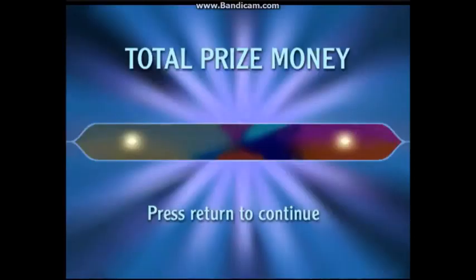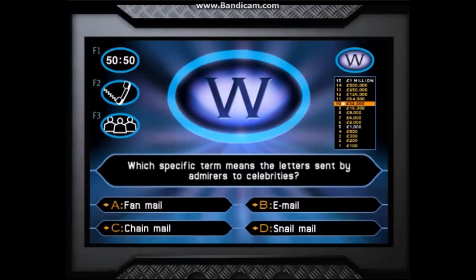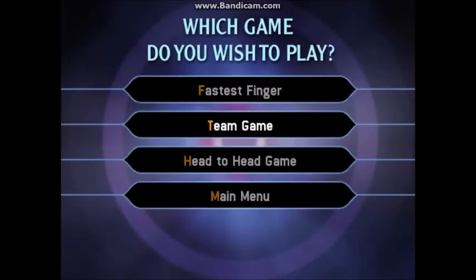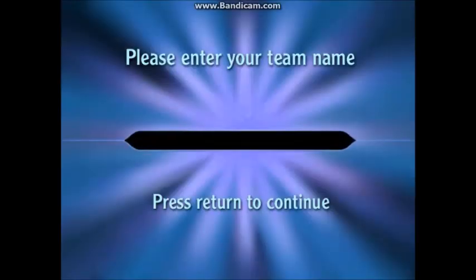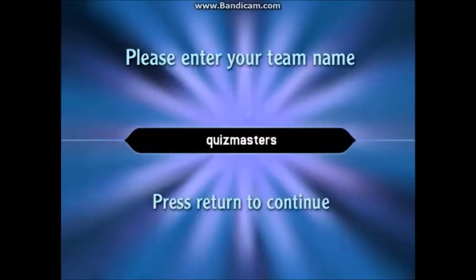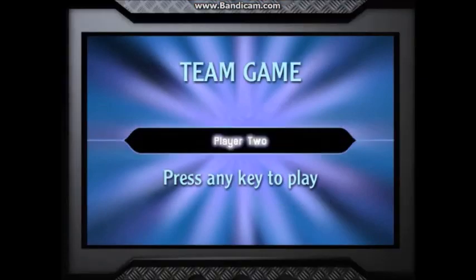At any time, you can choose to stop and walk away and keep the money you've won up to that point. To walk away, just press the W key on the keyboard or click on the walk away icon. As you're playing a team game, you'll all cooperate to try and win the money. The person in charge of giving the answer will change with each question, but you're all still part of the team. And before each question, you'll see a message pop up telling you whose turn it is in the hot seat.